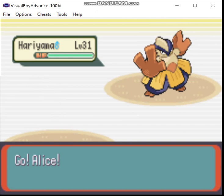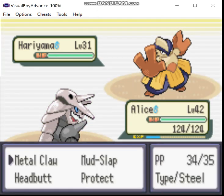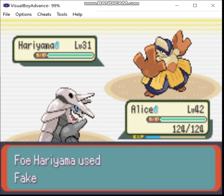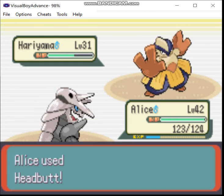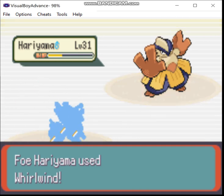Ariyama — that's another one of those Pokemon that likes to waste your time, because they know Fake Out and Whirlwind. Not letting you waste my time. And it uses both, naturally.